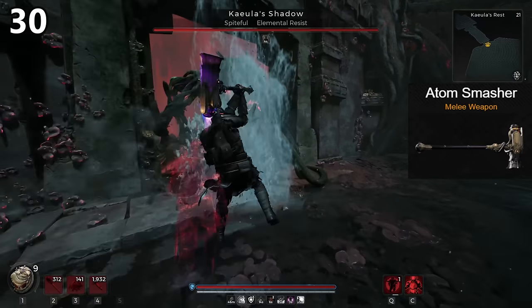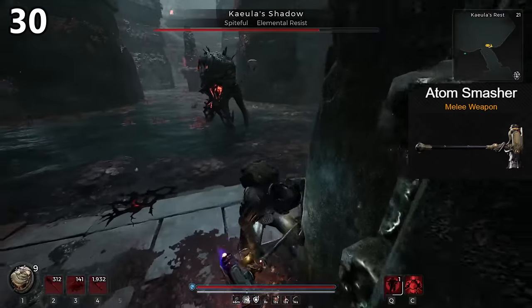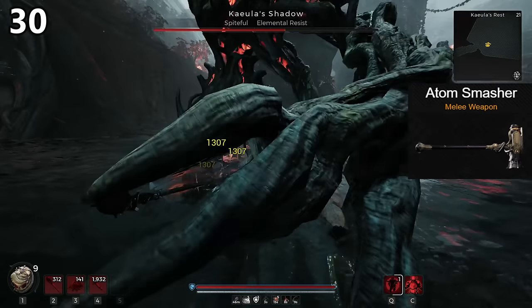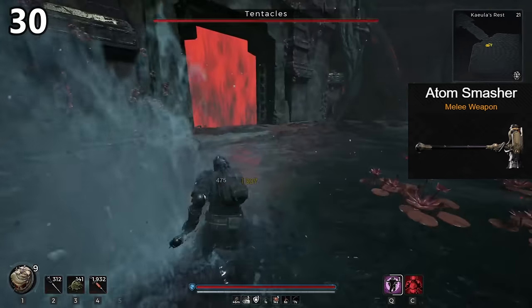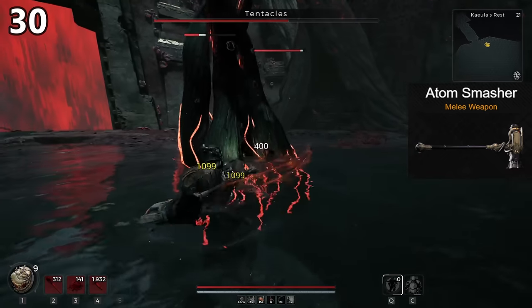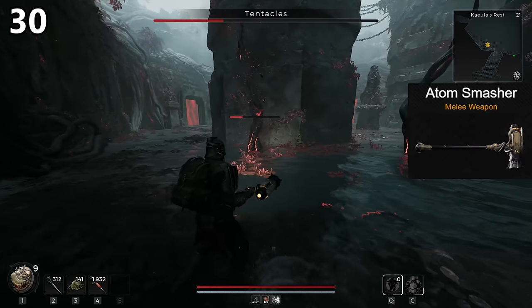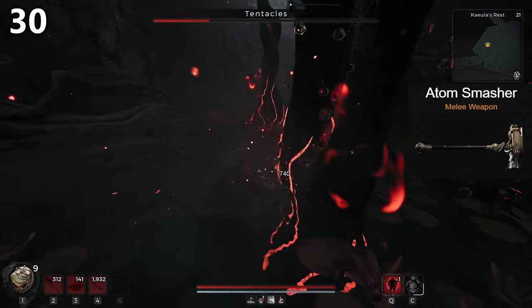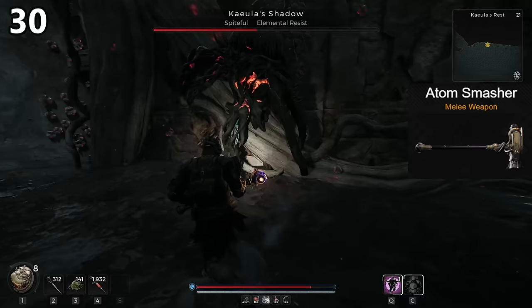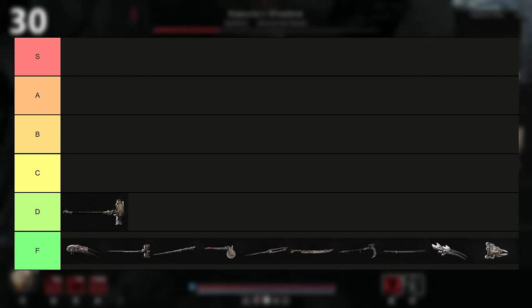The Atom Smasher is the most disappointing melee option that we have. You find it at the end of a long and dangerous train ride, which is definitely one of the more interesting events in the game. The ability tied to it makes the weapon swing faster after doing a charge attack — it essentially has a rocket on the back. It does have better stagger than most of the worst weapons, but it's also dealing very poor damage overall. Swinging faster only helps if you can swing fast with damage, and we simply have many much better options. D tier.